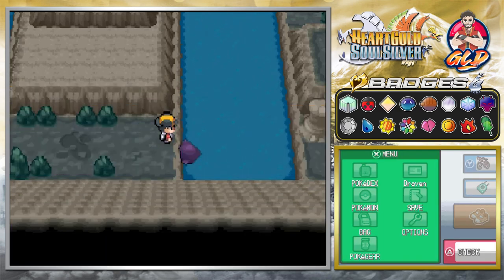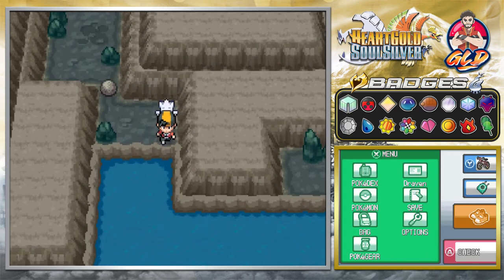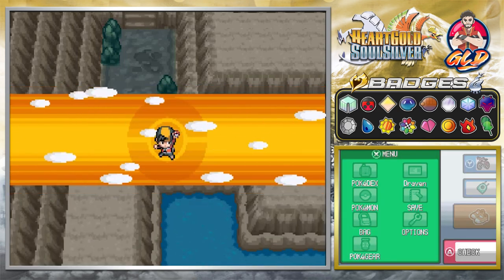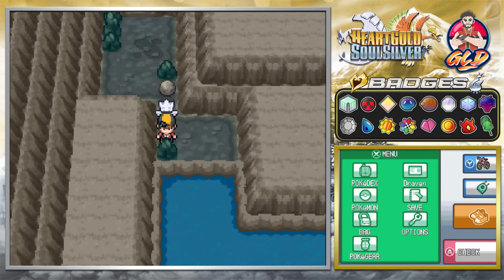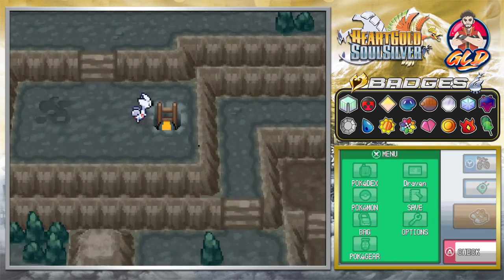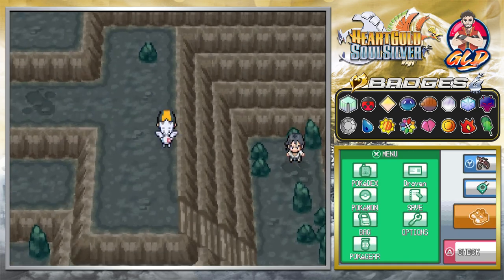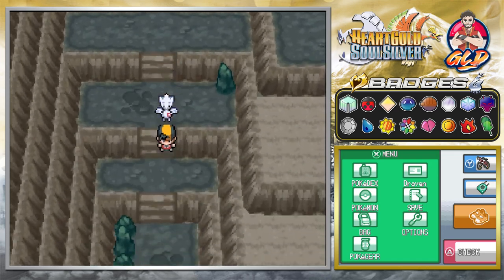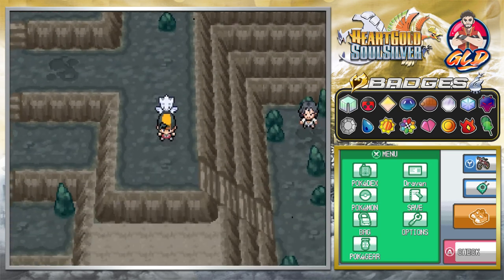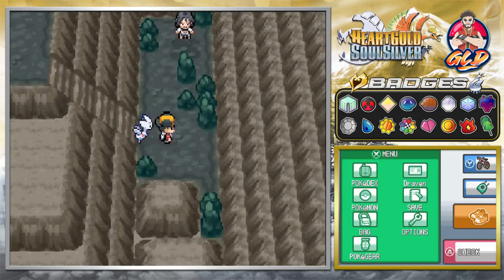Going back out to grab another item we forgot. There is an area where Strength is needed — that seems like a place of importance. Alright, we're back outside and back in. Going downstairs, the Karate King is right there. Before we do anything I want to confirm we're in the right spot — yes, that's exactly where we were beforehand.